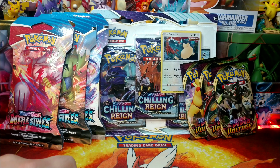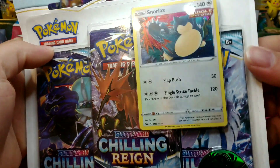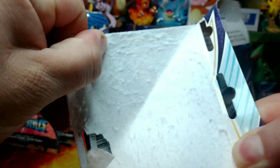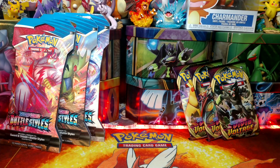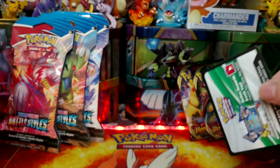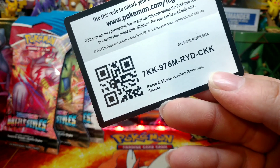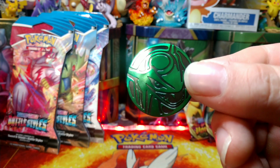Let's get started with Chilling Rain first. Let's open it up. Got the Snorlax Single Strike Holo on the front — it's a promo. We got our Snorlax and a Code Card.